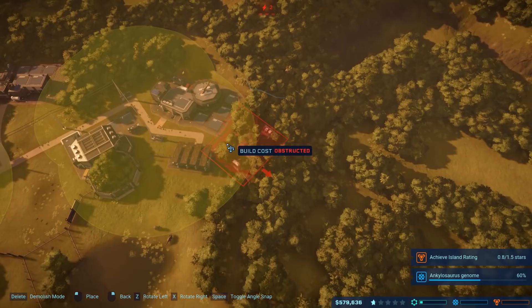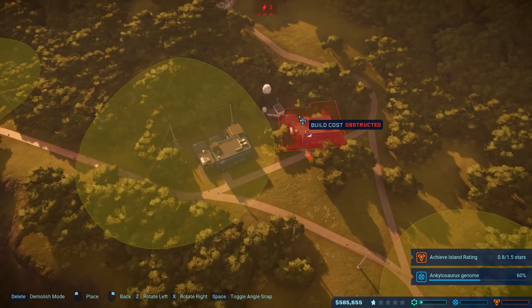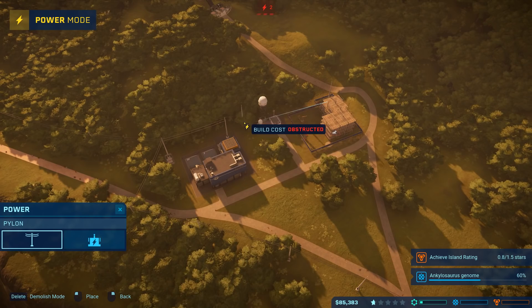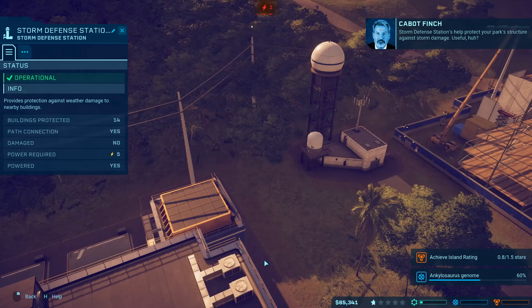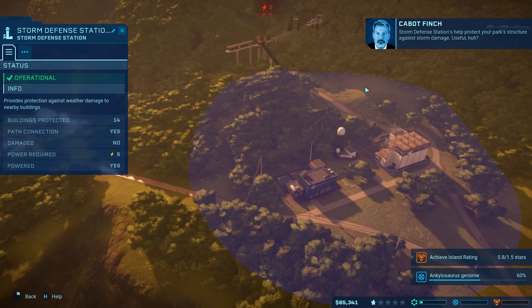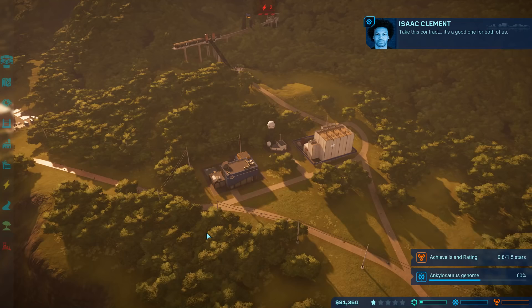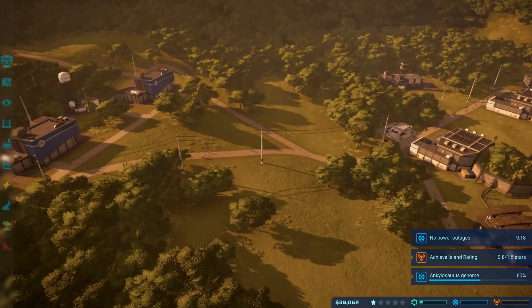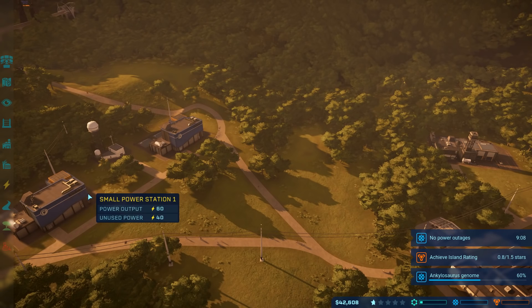I don't want to close the possibility of building this way. We want the storm defense station positioned so that anything within its radius is protected when a storm happens. I'll put this side by side - I think this is the best spot for it. This safe area will keep any buildings from being destroyed in a storm - a nice storm defense station. As I assumed, we were just having too much in the system - they were using 10 power each and we only had five power left. Now we have 40 unused power so we should have power dealt with for a long time.